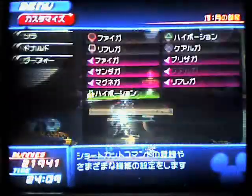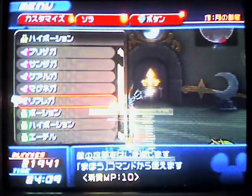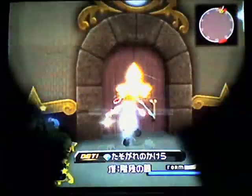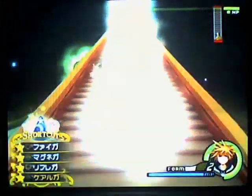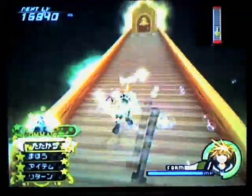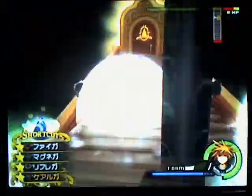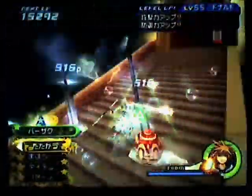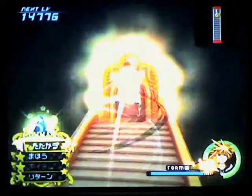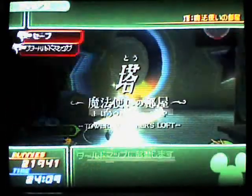Now later on you'll see me do a little trick with the gamblers. I use Faraga because it's much more powerful than the regular attack. The instant Berserker's Reflect is ridiculously powerful. With Final Form, Faraga and Reflega is very, very powerful.